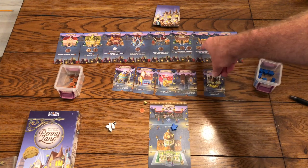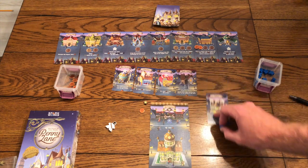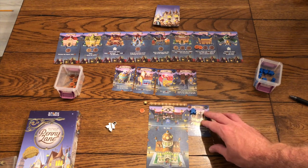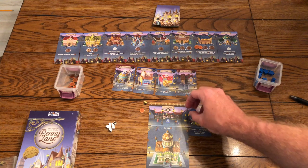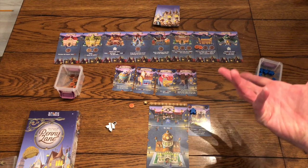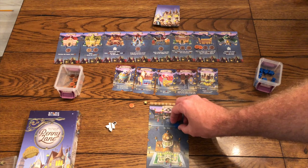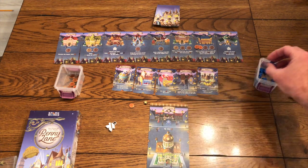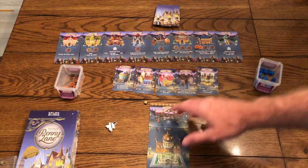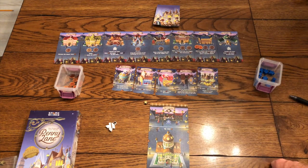You can take citizens and, over at the Gazette, spend two to send one of your citizens to one of these locations. Once they have workers on them, buildings become a little bit more powerful. These employees aren't workers like in a standard worker placement game — that role is still your pennies. But these employees will power up buildings and make them do better things: some give points, some gain you more pennies to start the round with.